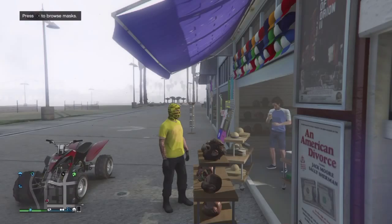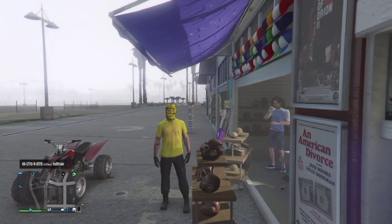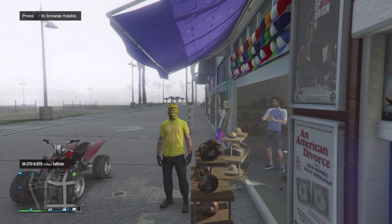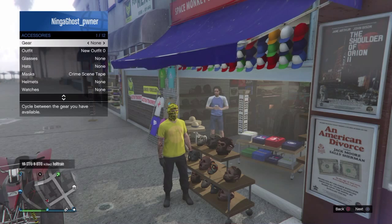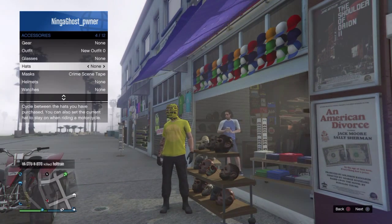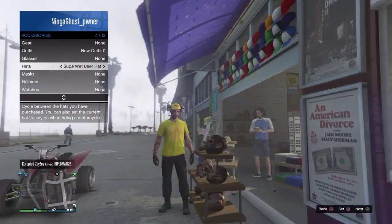So what you want to do is have an outfit saved with a mask. I'm just gonna use this one as an example — I'm gonna get this outfit and I'm gonna get a hat, I'm gonna pick this one.